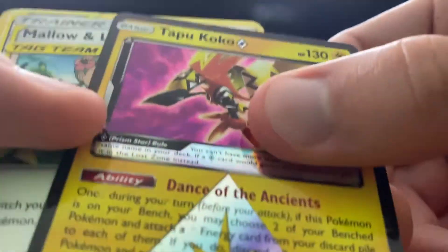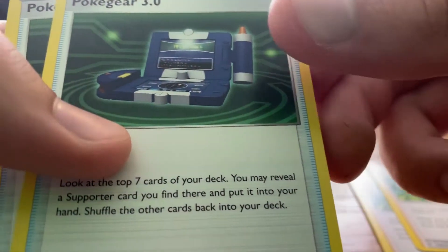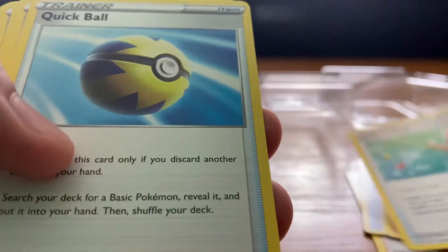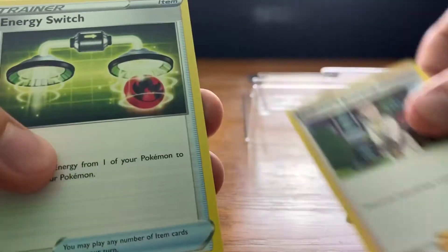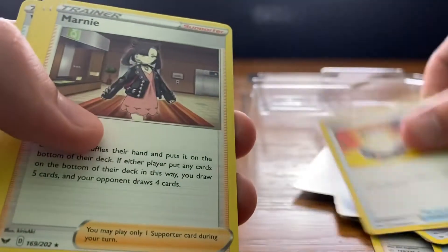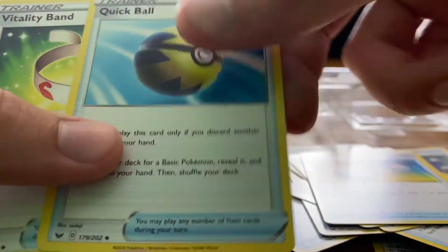Let's open up the deck itself and see what is in this League Battle Deck. On the top we have Tapu Koko, a Mallow and Lana card, another Mallow and Lana card, a Pokegear 3.0, Professor's Research, Ordinary Rod, Quick Ball, Switch, Vitality Band, Professor's Research, Energy Switch, Marnie, Pokegear, another Switch, and Ordinary Rod. It seems like all these cards are mixed around a little bit, but they're going to be really helpful for building a deck.